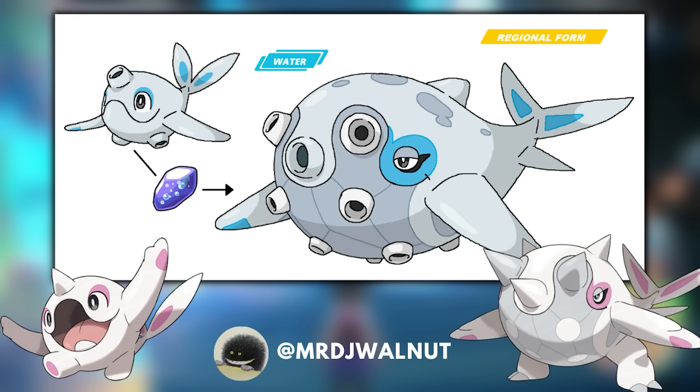Cetoddle and Cetitan are very weird because their whole concept is based on a land whale — so what happens if you take that land whale and put it back in the water? Obviously it becomes Water type. This Pokemon could have remained Ice type or maybe gain a Steel typing — Water and Steel type would be very good. This Pokemon is naturally bulky. This new regional Cetoddle would evolve with a water stone, and I think this design could exist conceptualized to fit within the Paldean region in a different time period.